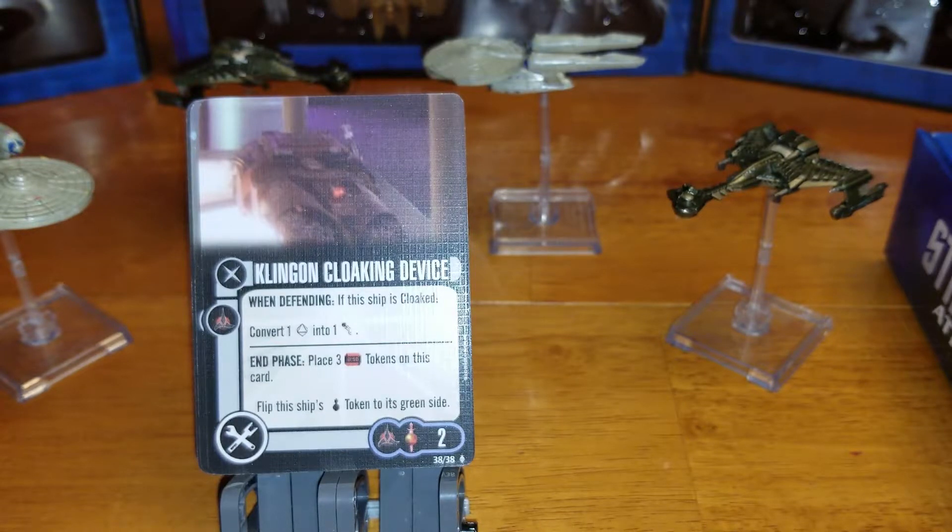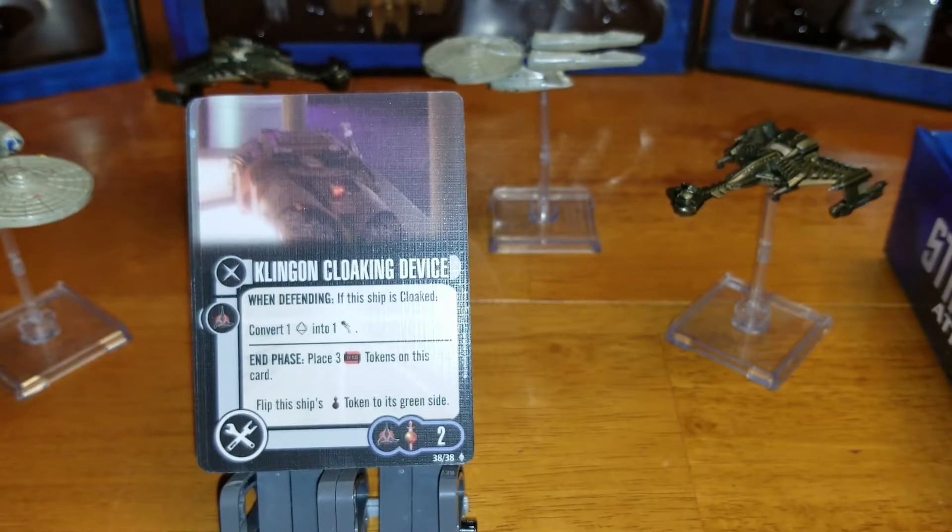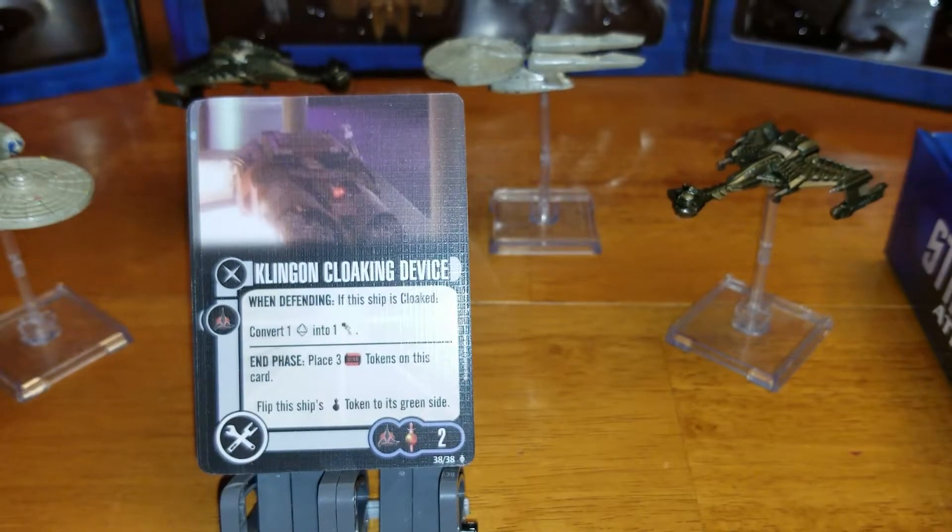Next we have a Klingon Cloaking Device. When defending, if this ship is cloaked, convert a blank into a maneuver — which is always handy because I always seem to roll at least one blank no matter how many dice I roll. The odds are pretty good considering that you're cloaked so you'll be rolling extra dice. During the planning phase, place three time tokens on this card and flip the ship's cloak token to its green side.